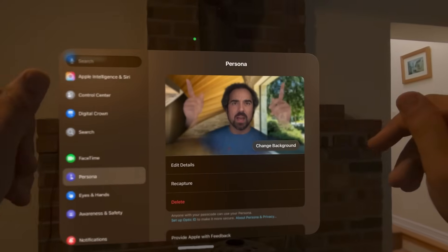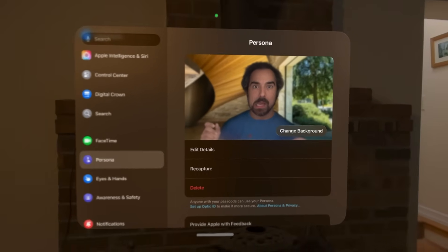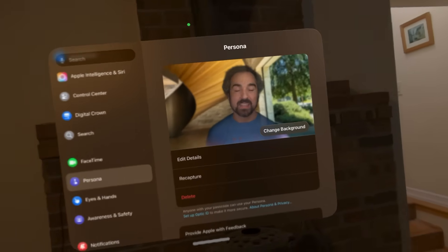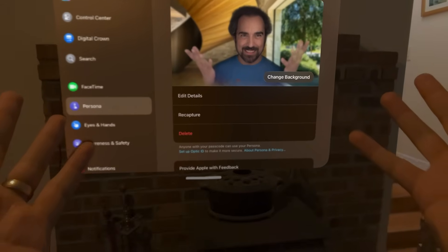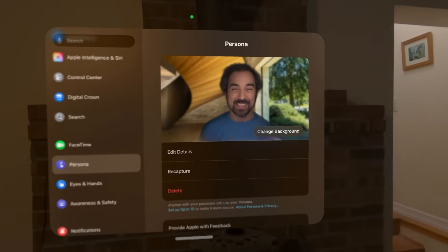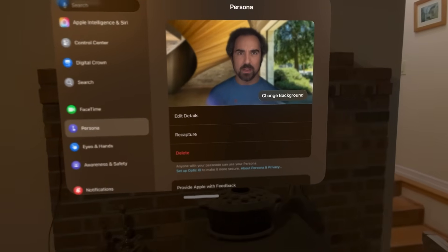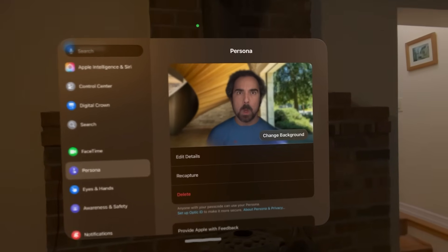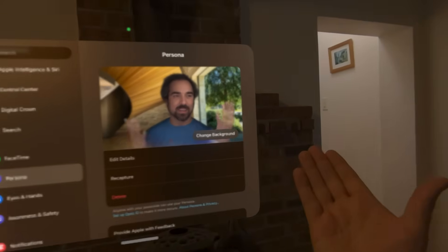Really interesting. That's it for the persona section. Testing expressions now: fake smile, genuine smile, angry smile. Okay, that's enough of that - fun.